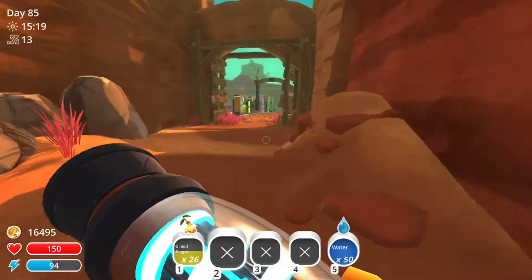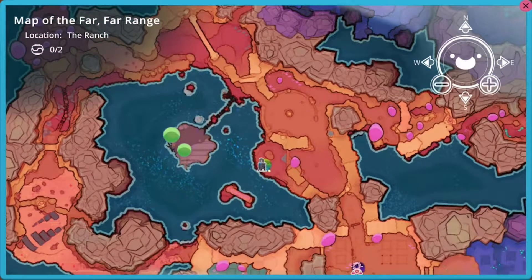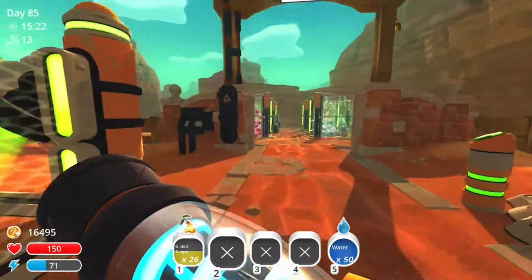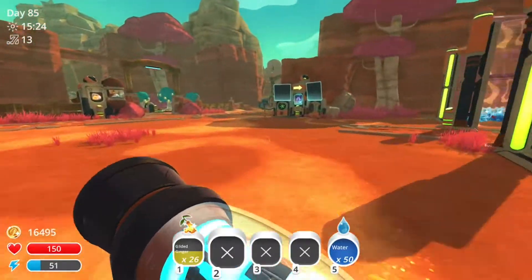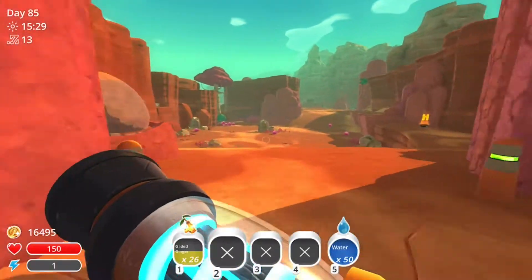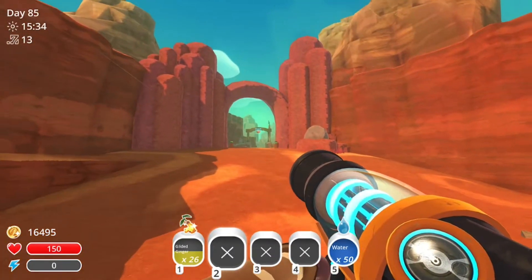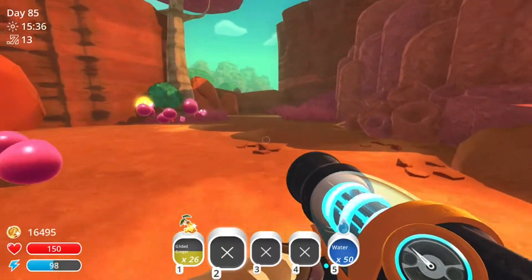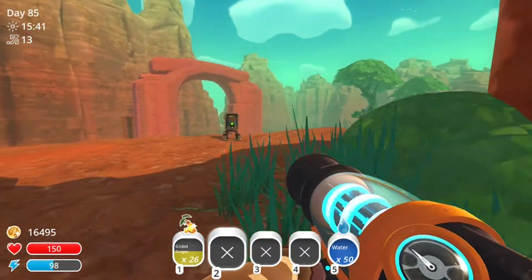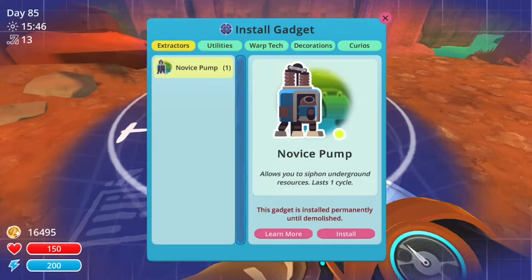The location that we're going to be going to is going to be about here. As you can see, I already have a pump there — that's what we're going to use to hopefully get this deep run. But I just wanted to make another one so you guys can see how to really do it. It's really close to your ranch; you just kind of got to step outside a little bit, walk over here, climb up this rock, and then jump over this wall.